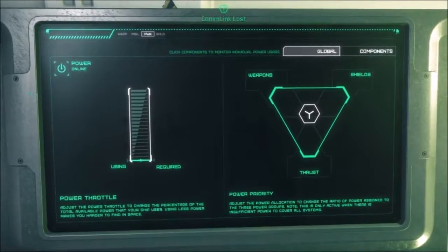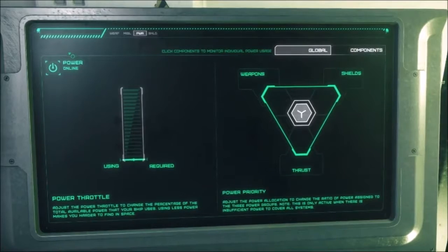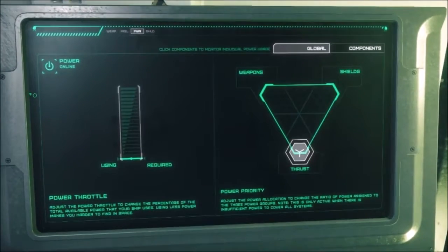Here you have the power — you can lower it and it will lower your detection rating. This here will set the weapons, shields, and thrust priorities. So you can have it over there for weapons, over here for shields, over here for thrust.